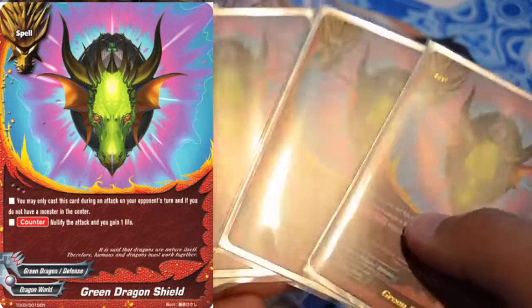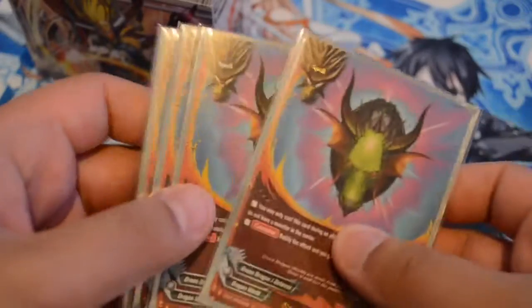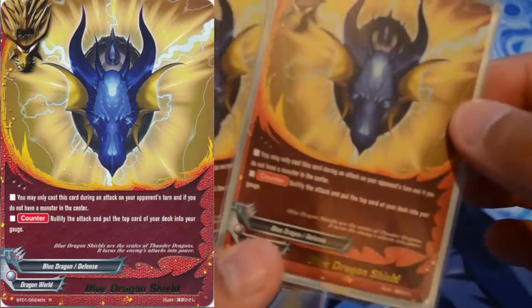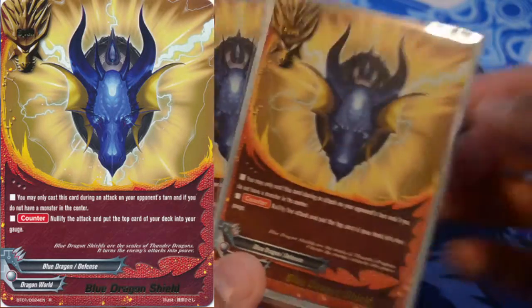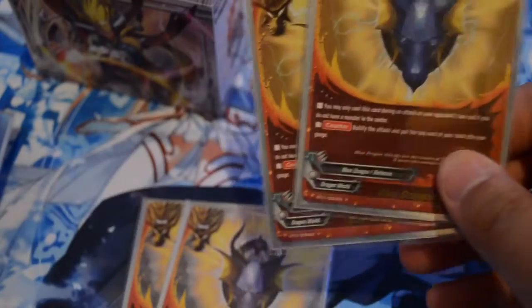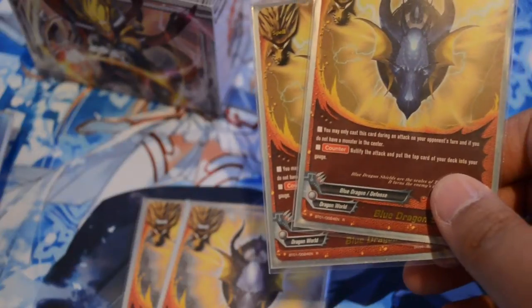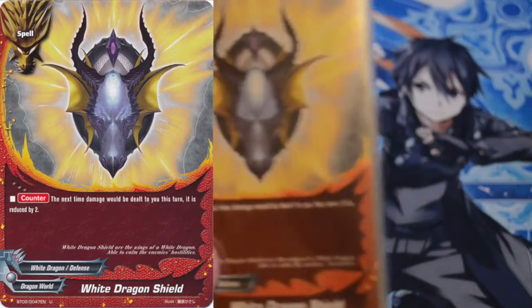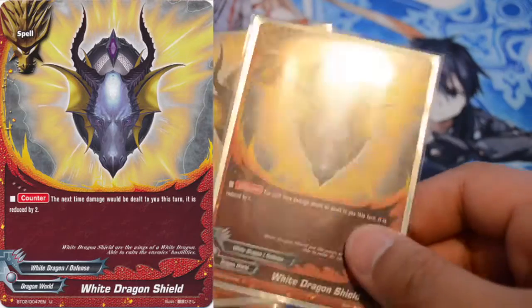On to Shields. I play 4 Green Dragon Shields for protection and life. I have 3 rares and a common — the hardest card to get in this game. I also have 2 Blue Dragon Shields just for gauge and negating. I've seen the ratios at Regionals recently in Mexico, the Philippines, and France — people play 4 Greens, 4 Blues, 4 Whites. But since I can't get enough Blues, I play 2 White Shields just in case. I wonder if there'd be a Black Shield and a Red Shield — that would be pretty cool.